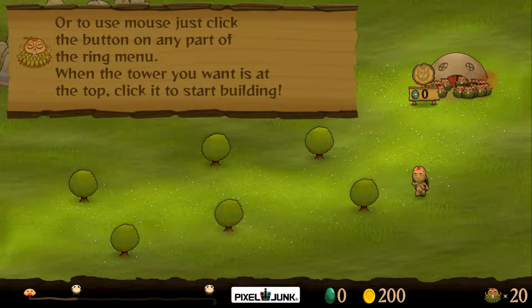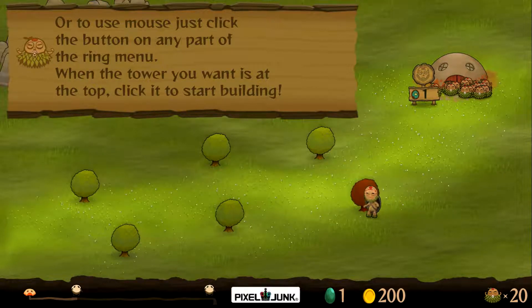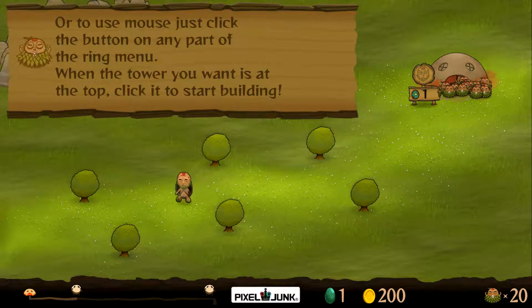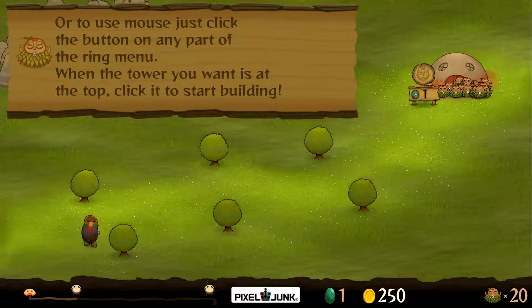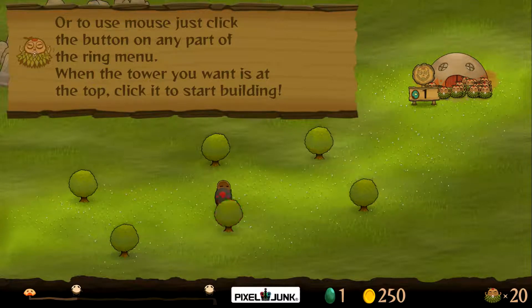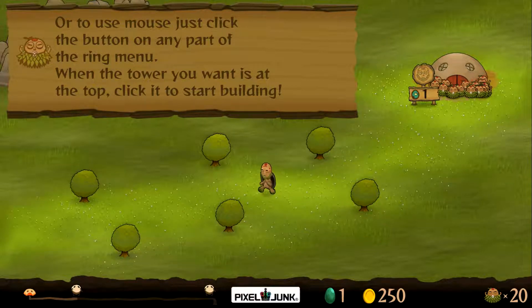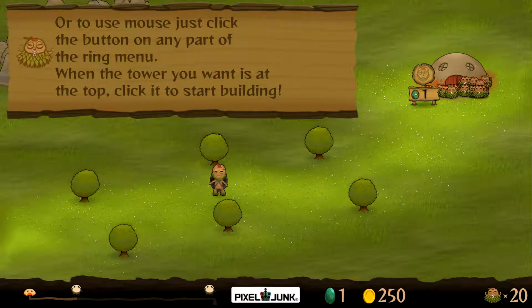We can run by holding both trigger buttons. We need those little blue orbs I was talking about - now we have one. Those are used for quick upgrades. Let's check the rest of these trees for any more coins - there's a random chance they can have coins and you can only check trees once per level. When a tree is red it means you've already checked it, which is important in the later levels.